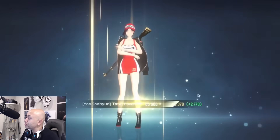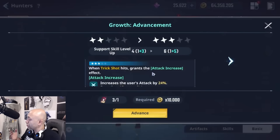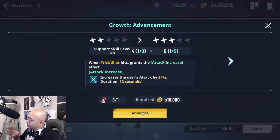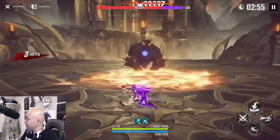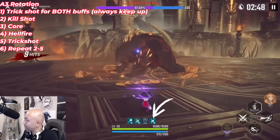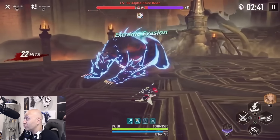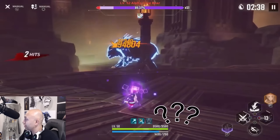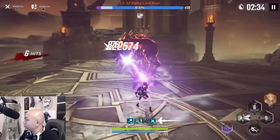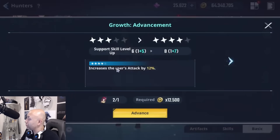A2 is straightforward — an extra 10 percent flat defense penetration. No need to show gameplay on that. A3: when Trick Shot hits, it grants an attack bonus of 24 percent. The rotation now changes slightly — this is the ultimate free-to-play sweet spot. When you do Trick Shot you'll see an extra buff appear giving 24 percent more attack power. You must continuously keep that up the entire battle; if it drops off you're losing 24 percent damage. The goal is to always keep Trick Shot and that attack buff active.